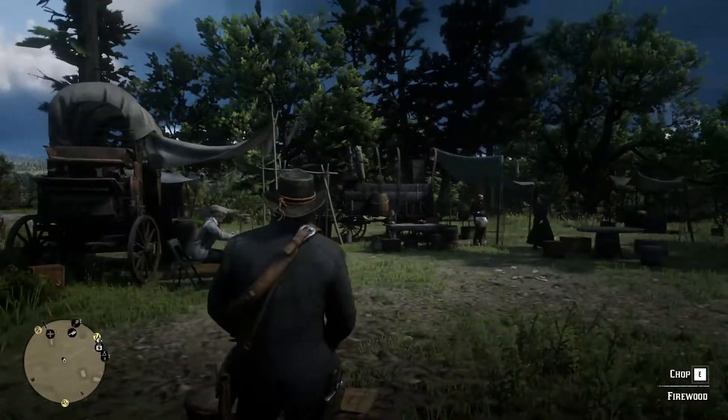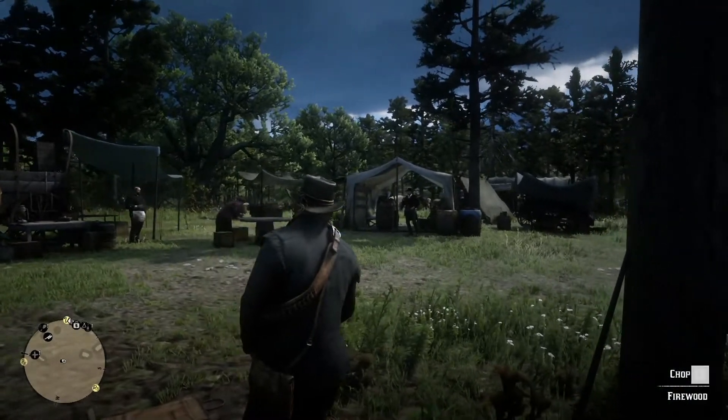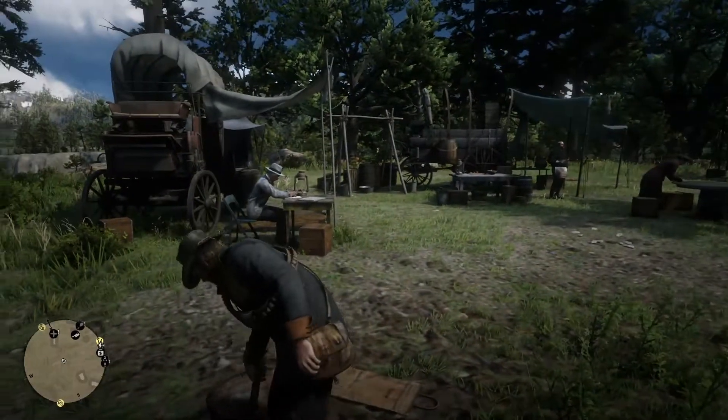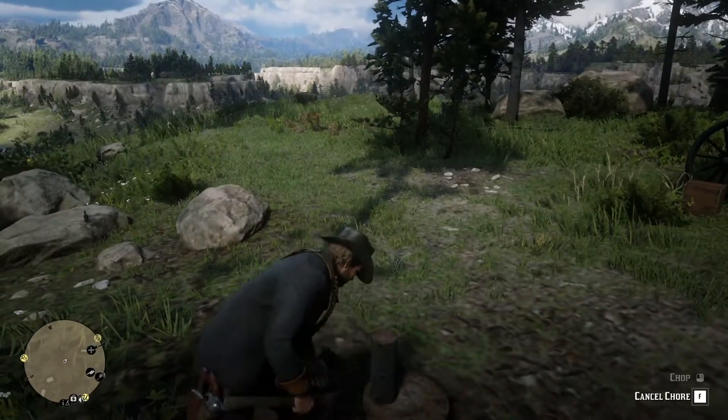Hello folks, how are you doing? Welcome to Red Dead Explorer. In today's video I am telling about where to find gold bar in chapter 2. We can sell the gold bar and make $500 at the beginning of the game. So let's get started.